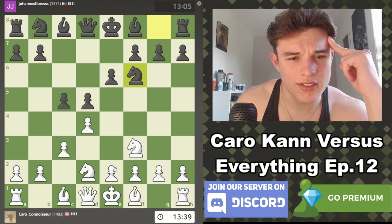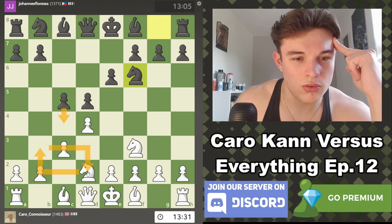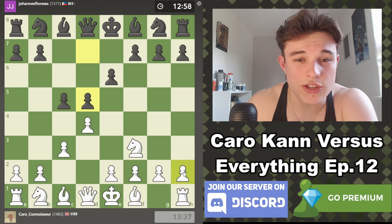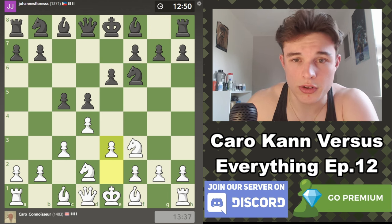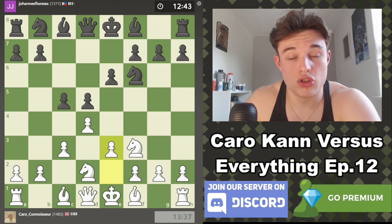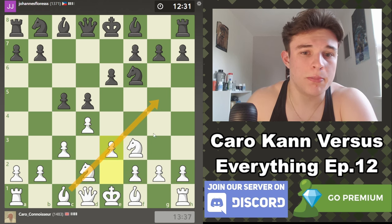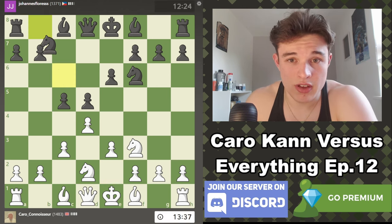Knight b3 might be tempting to attack c5, but I think c4, knight goes back to d2, and we've just wasted time. So I think I'm just going to play e3. In this position we could have played a waiting move like a3 or h3, but I think I'm going to take this in more of a Colle direction. Many of the same ideas will still apply, so don't be worrying about it being irrelevant to those of you that play the Karo Khan. Because one, it will just be an interesting game, and two, this is the Karo's structure — the bishop isn't outside of the pawn chain yet, but that doesn't always happen when you play the Karo.